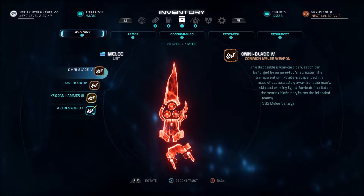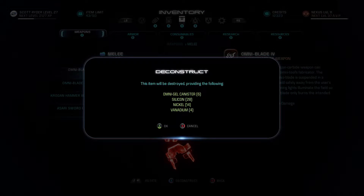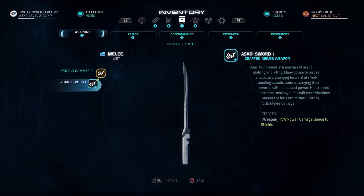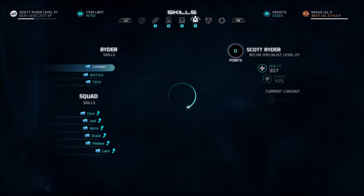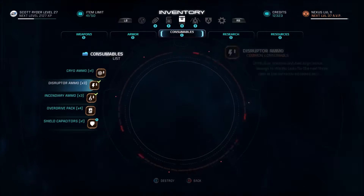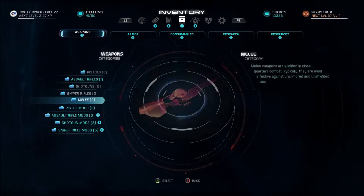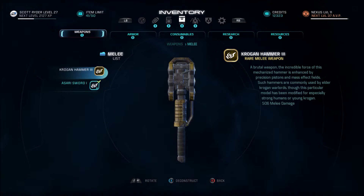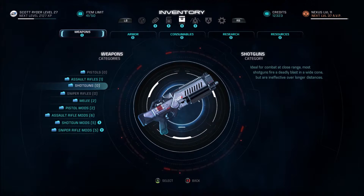If you deconstruct things like common weapons or rare weapons, some of them will have vanadium in them. See how it says 4 vanadium if I deconstruct this. This one also 4. This one will not have any. I had ended up deconstructing like half my weapons before this video, but you guys get the point — deconstructing weapons, some of them will give you vanadium.